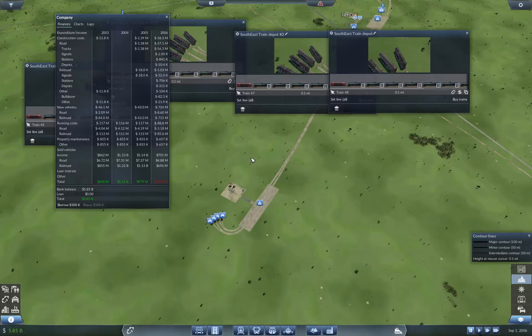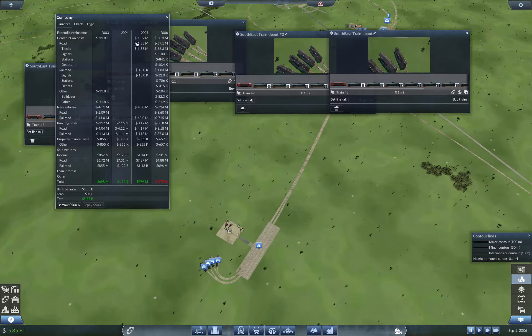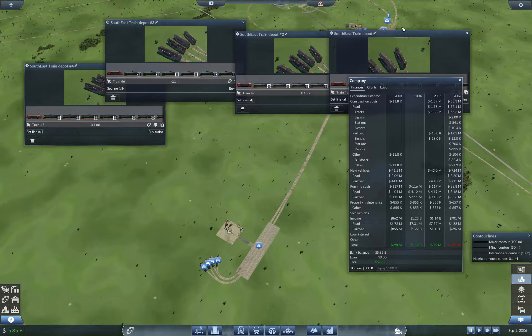Welcome back to Flexible Games, where we are playing Transport Fever. We have fuel ready to run, and I just wanted to peek at my purchasing here. New vehicles — railroad — $715 million in new vehicles just this year. And our first loss of the year, or first year of loss in quite some time.